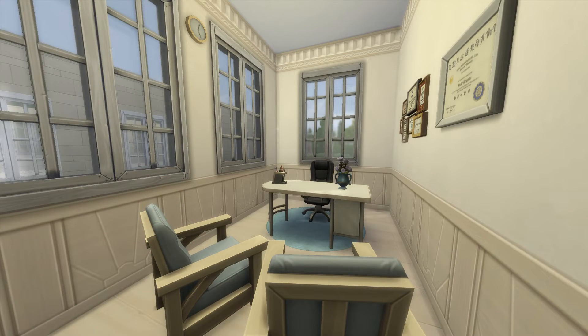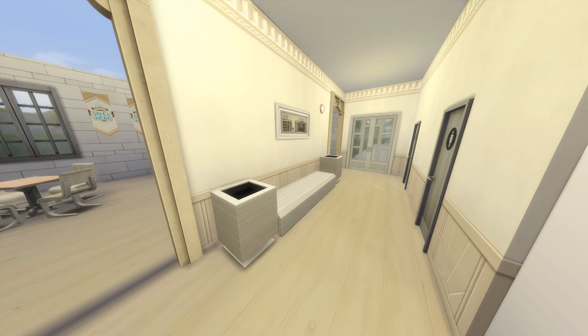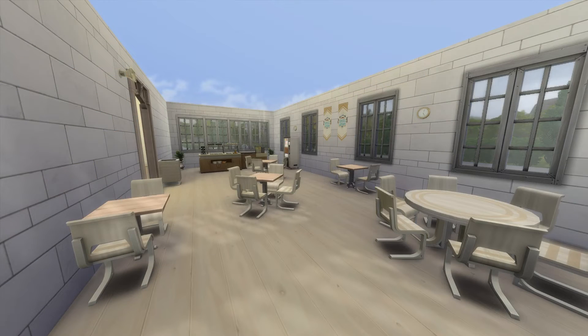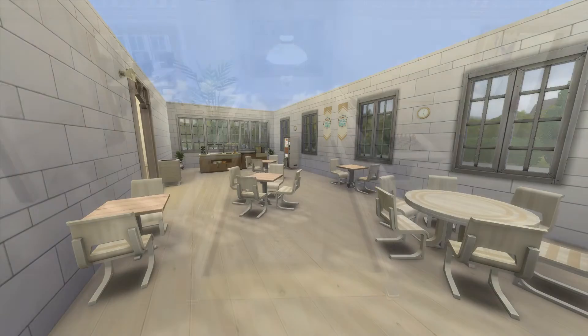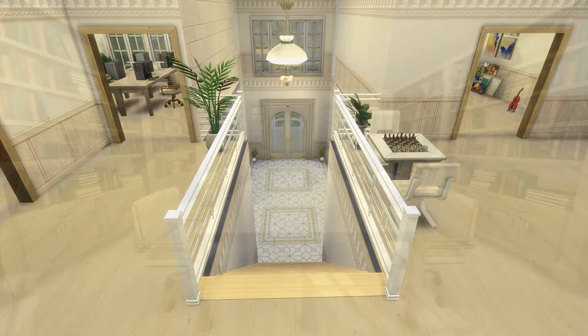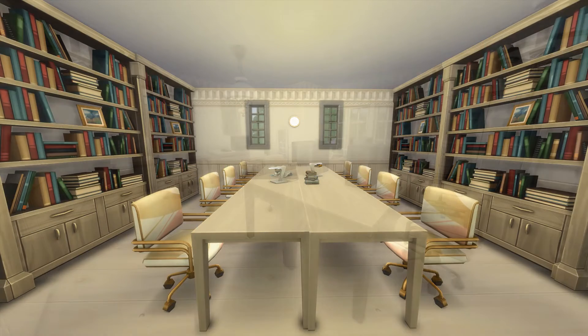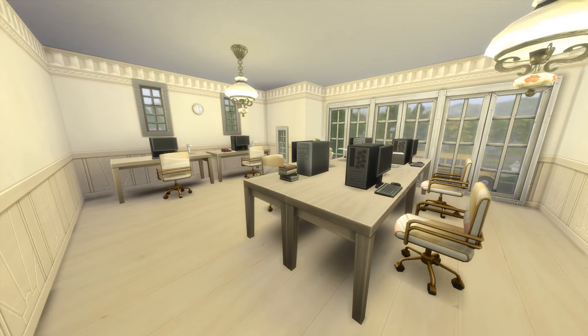It is very hard to make a small school though, just in the fact that the things I feel like you need take up a lot of room, even though they're not necessarily required — stuff like the teacher's lounge and that kind of stuff. Also this lot is massive, so I kind of had to do something to take up the space. You'll see in the back later what I did.